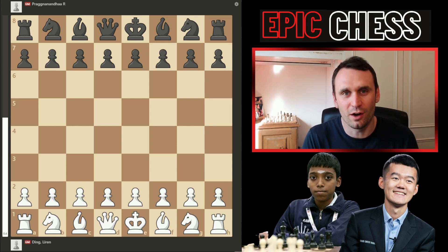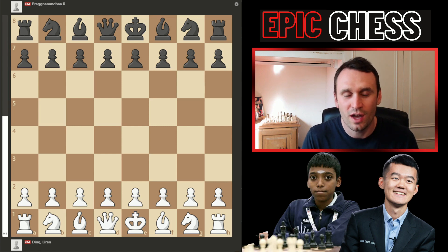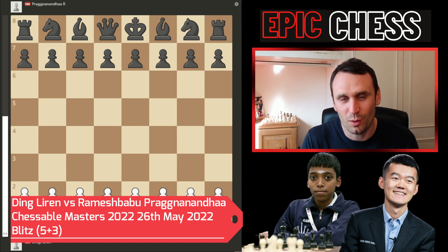In the first Blitz playoff, Prague was absolutely killing Ding — pawns ahead, dangerous outside passed pawn. Also Ding's king wasn't that safe, but he traded off the queens and then it wasn't so straightforward. Ding just managed to cling on, and so that took it to a second Blitz game. That game is the one I want to show you here — this was the decider of the match.